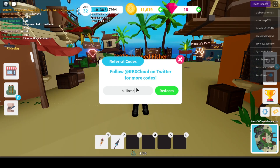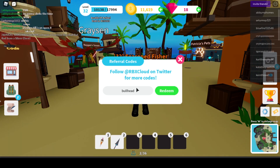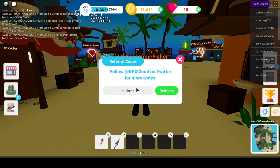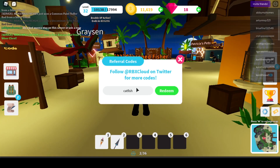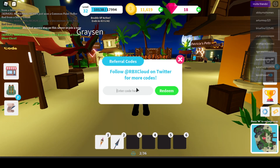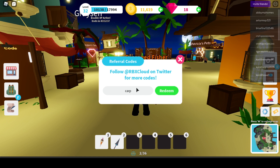Another one is Bowfin, this one's gonna give you 20 gems. Another one is Bullhead, this one's also gonna give you 20 gems. A lot of these codes — the rest of them are gonna give you 20 gems, but they're still gonna add up. Another one is Catfish, this one should give you 20 gems. And another one is Carp, this one's also gonna give you 20 gems.